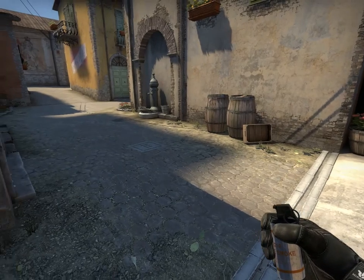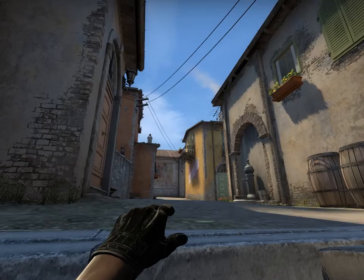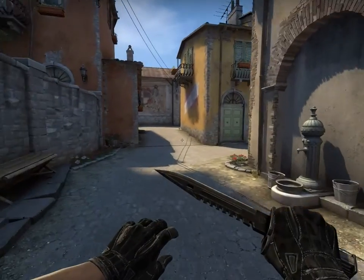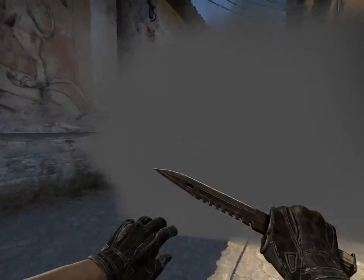These are going to be Inferno A-site nades. First one is going to smoke the lane side of brackets, like that. This lets you get up arch, wrap to B, wrap anywhere - whatever you want to do.